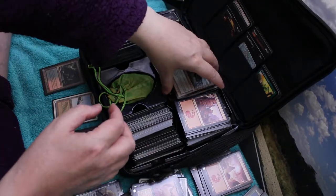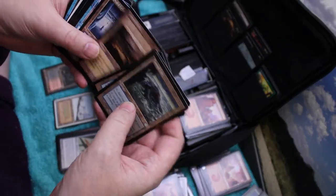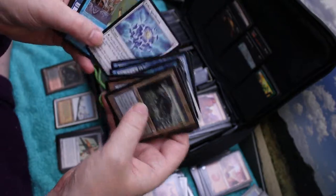Oh, it's just lovely to see all these. It really is. What have I got? Tainted Isles - a few of those. Colosseum, Standstill, Standstills, Memory Lapses. This is a blue pile of things.